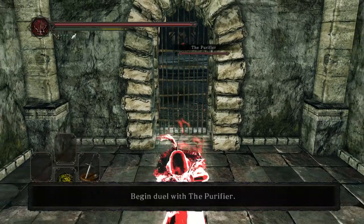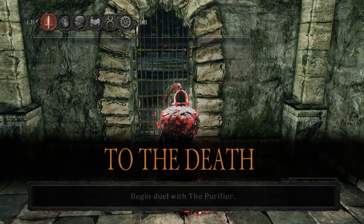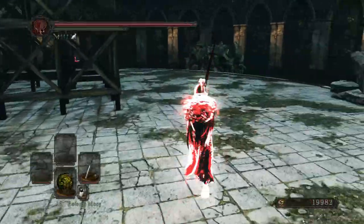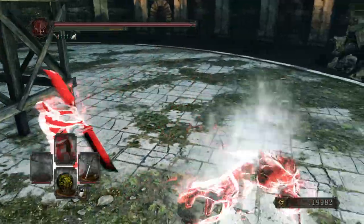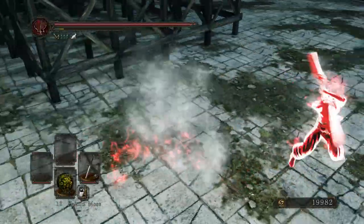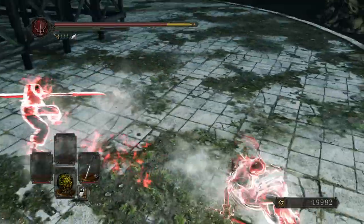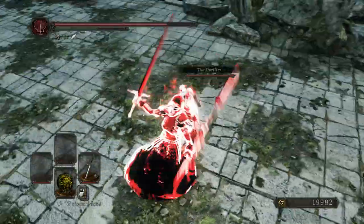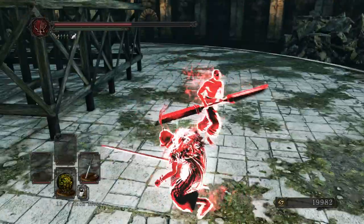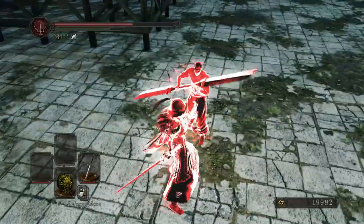Oh, the purifier. He uses top tier — red iron twinblade against Lois Greatsword. That's going to be exciting. Yeah, nice backstab. I'm sloppy, I'm sloppy as fuck.